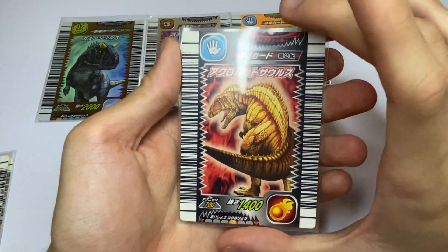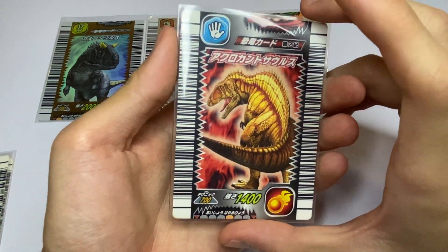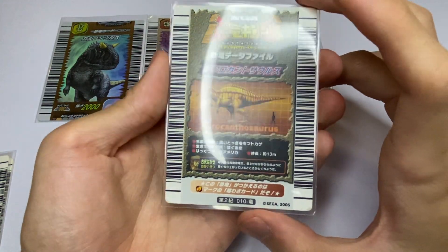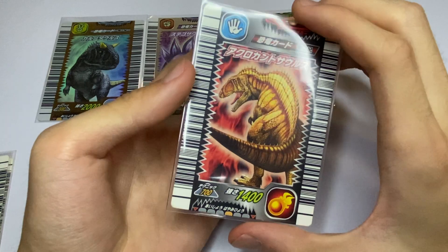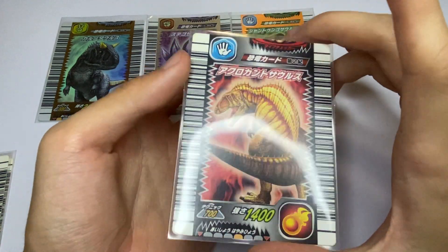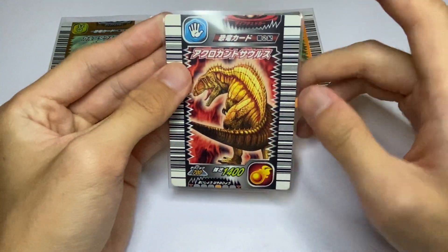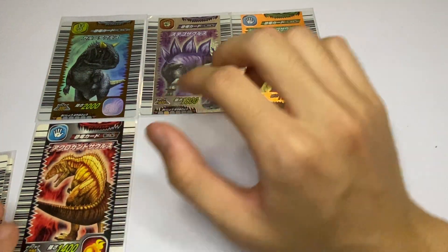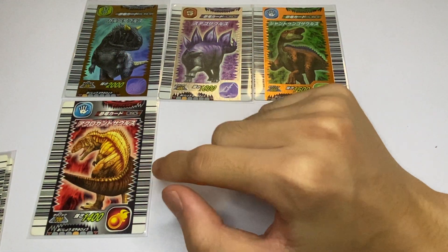Next up we have our Fire Dinosaur and fan favorite, Acrocanthosaurus. Beautiful. People tend to like the Alpha Acro, which is why this thing is really hype. But I think even if it's not the Alpha version, this dinosaur is still pretty hype — people really like this dinosaur.